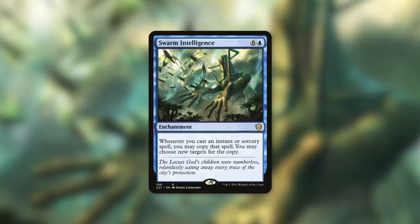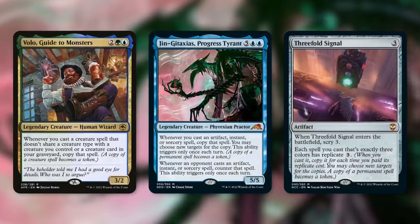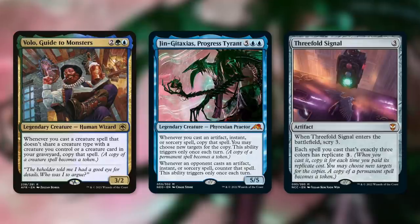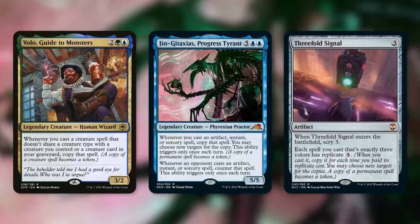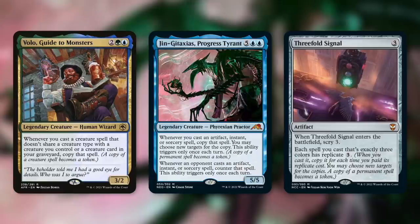When it comes to copying permanent spells, we've seen others like Volo, Guide to Monsters, which says whenever you cast a creature spell that doesn't share a creature type with a creature you control or a creature card in your graveyard, copy that spell. That's specific to creatures and has a hefty requirement, but copying certain creature spells is very powerful. We've also seen Jegantha, the Wellspring as a companion that says whenever you cast an artifact, instant, or sorcery spell copy that spell - but that ability triggers only once each turn and is more limited.